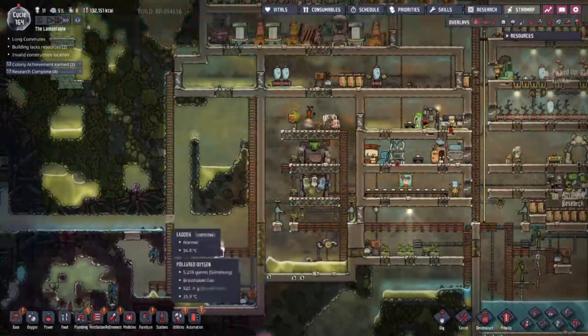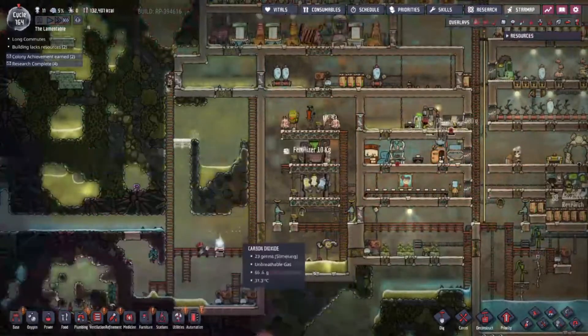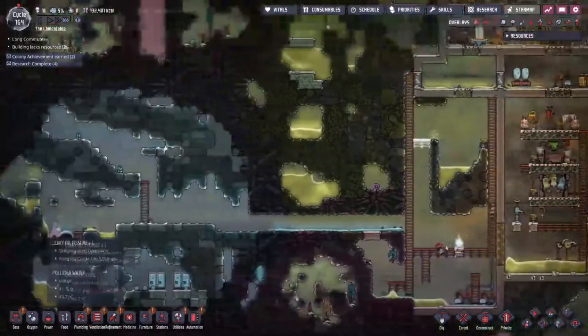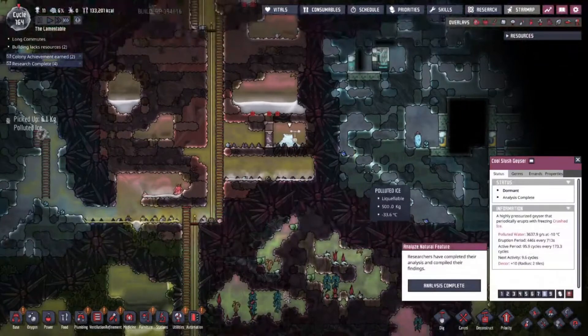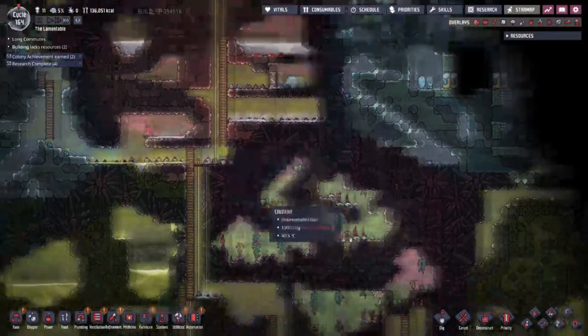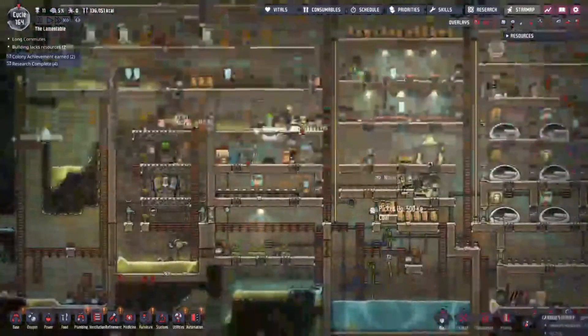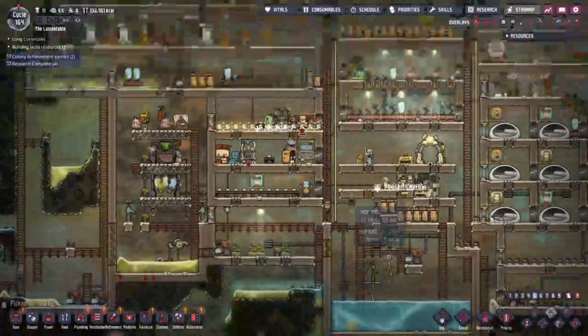You can't build them on ladders. I don't think they can reach the third one. Fucking babies. Okay, is your crushed ice guy crushing ice? We completed this analysis. When does it start? 9.6 cycles. Next activity, 9.6 cycles. That'll be exciting to see, but also probably spooky. Because I broke some shit. Did this get really pixelated for anyone else? Sure did.